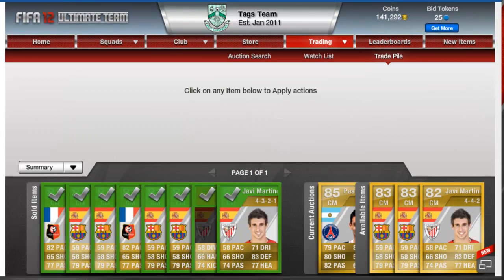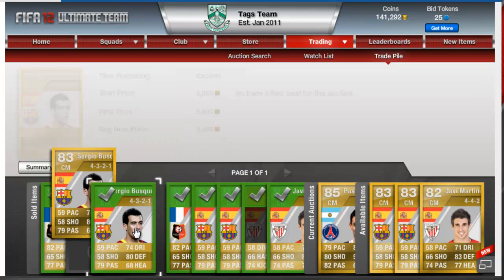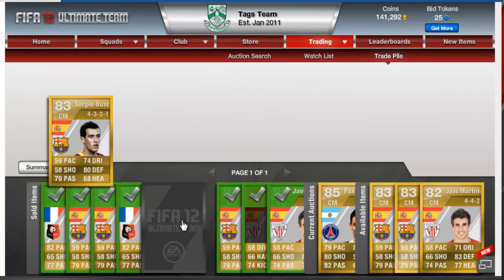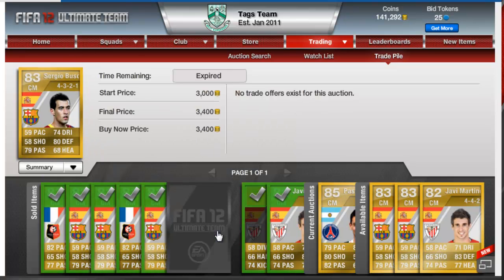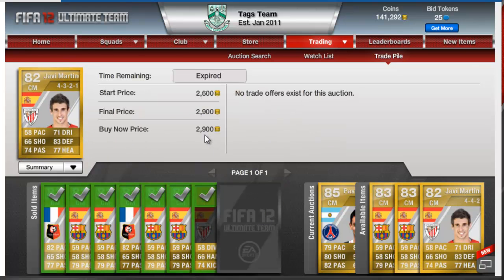Okay, I'm back now lads. I'm just going to show you what each player sold for. The 4-5-1 Mvila sold for 3.9k. One Busquets sold for 3.4k and the other sold for 3.4k as well. The 4-3-1-2 Mvila sold for 4.9k.